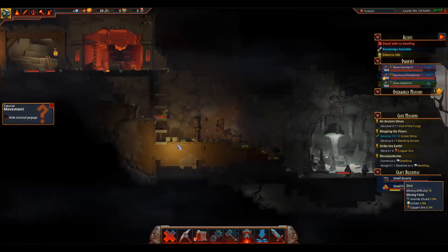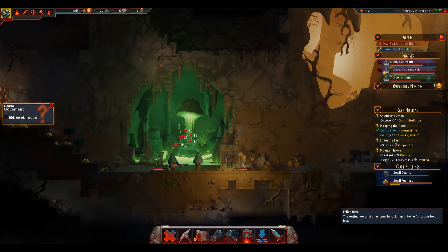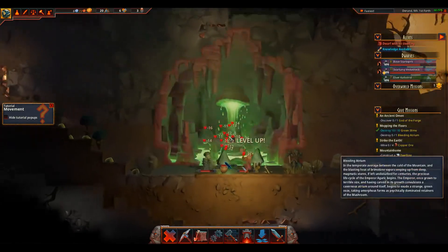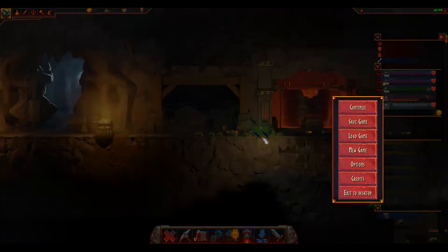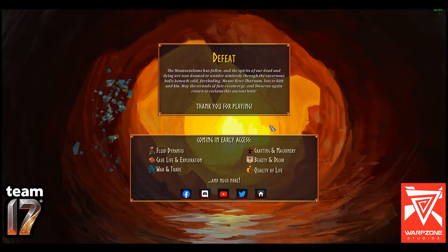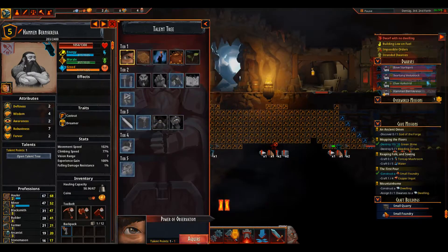The combat right now is something I would rather not talk about. The formula for successfully beating an enemy is either strength in numbers or equipping your guys with weapons of some sort and hoping for the best. You can't really control the fight too much, and sometimes you'll get wiped because one of your dwarves angered a bunch of rats at the beginning of the game. Overall, there is a decent amount of content in the game as is, but we obviously have yet a lot of content to come later on, so I wouldn't worry about it too much right now.